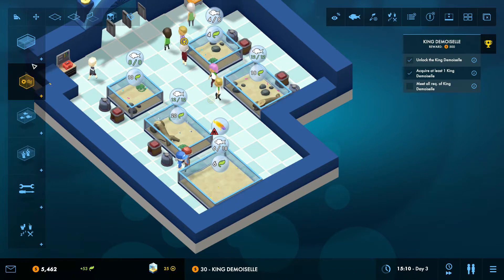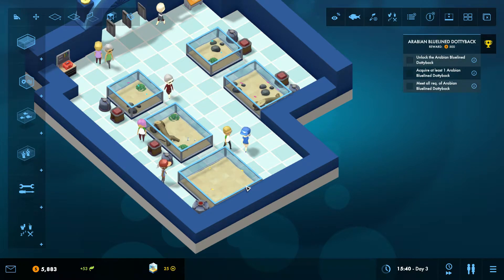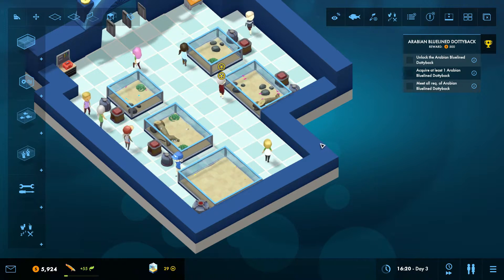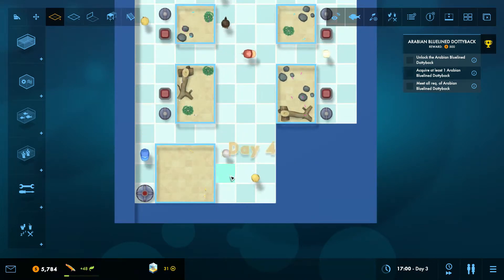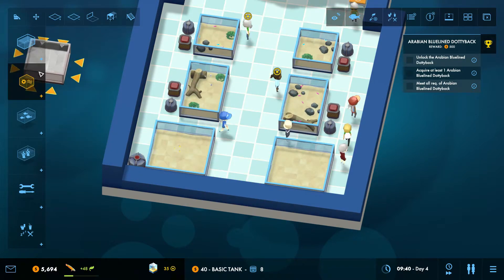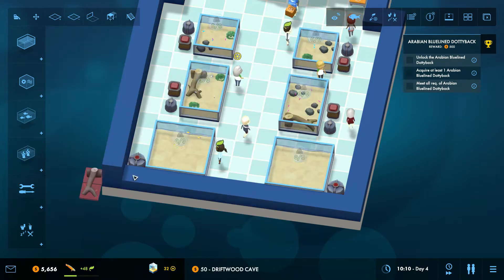We have lots of space left. Very importantly, we need to give them the right temperature and a filter, like this. We can't put them with this one — this is a bully — so once we are done researching it, we should definitely not put them in the same tank. Let's make sure that we expand a little bit more, so we can have another large tank. The cemetery — isn't it beautiful?